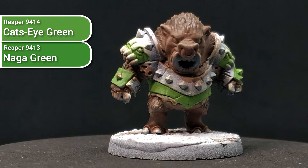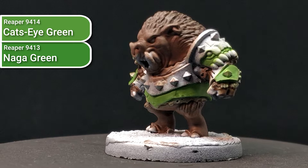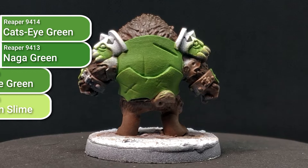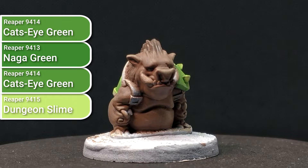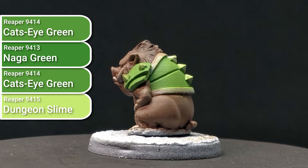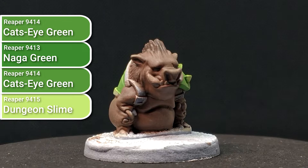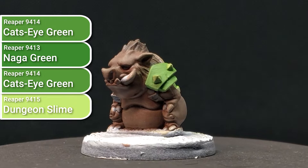Highlighting the green armour was a little different than I normally do. Rather than dry brushing one colour, letting it dry, then doing a second layer, I rapidly dry brushed Cat's Eye Green, then Dungeon Slime, then a little Cat's Eye Green back into it. I found Dungeon Slime was a bit too yellow and the contrast range too wide, so going back with Cat's Eye Green — without letting the paint fully dry — created a kind of wet blend effect. I'm calling it a dry blend; I really like the smooth transition.